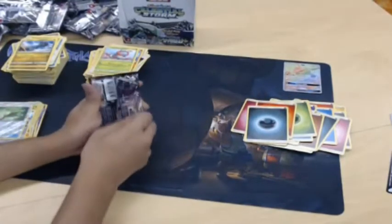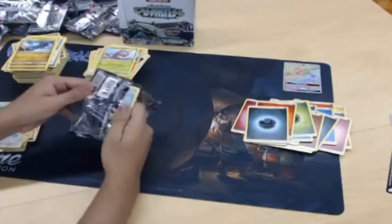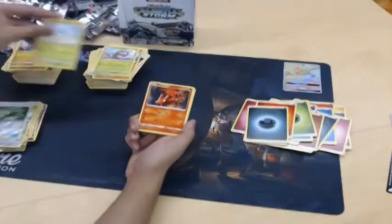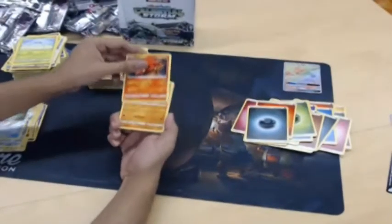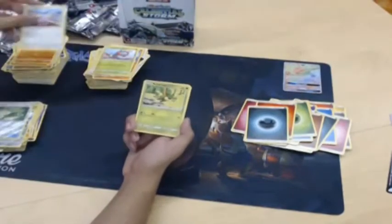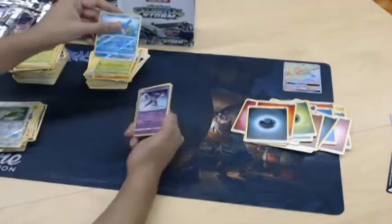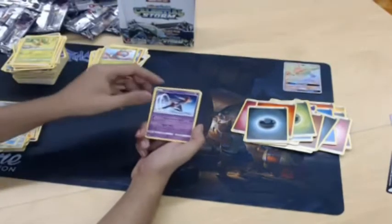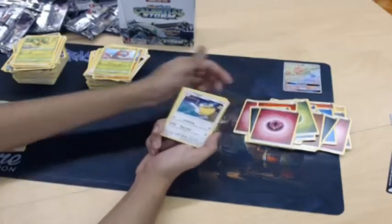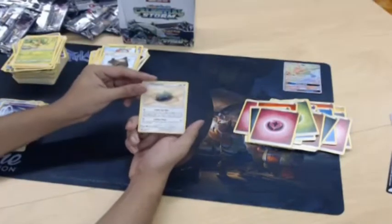All right, last pack — what do you want to see? I want to see a Miltank as a GX — that'll be funny. I want to see another rainbow rare or something. Let's see — oh, Deoxys! Not bad, that's still a good card. Some energy, Sky Pillar, Dunsparce — everyone's favorite Pokemon.